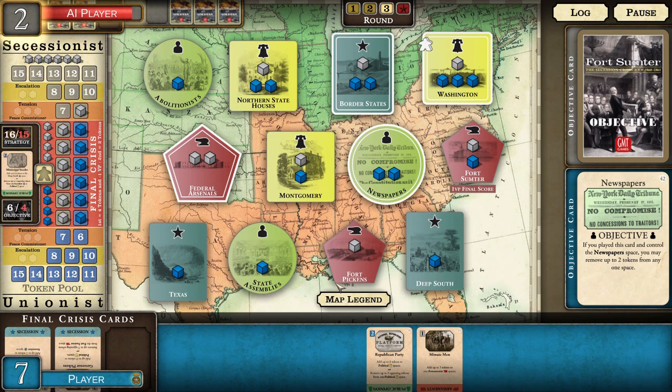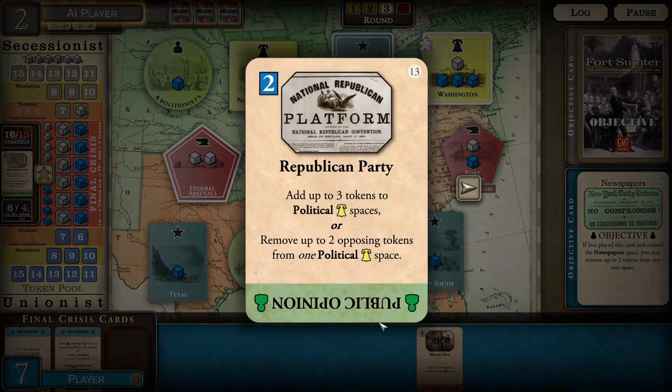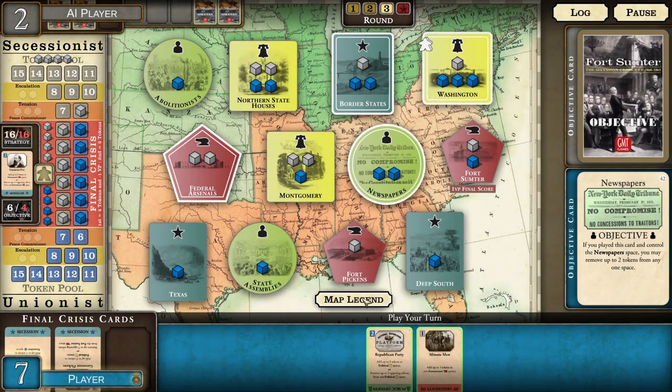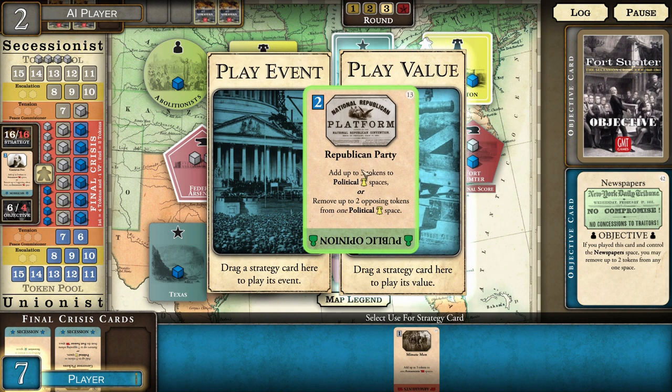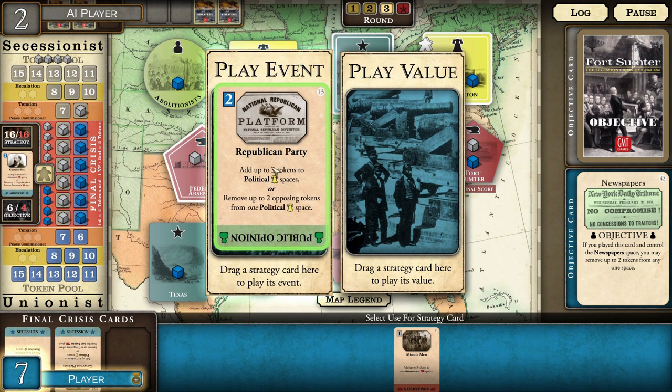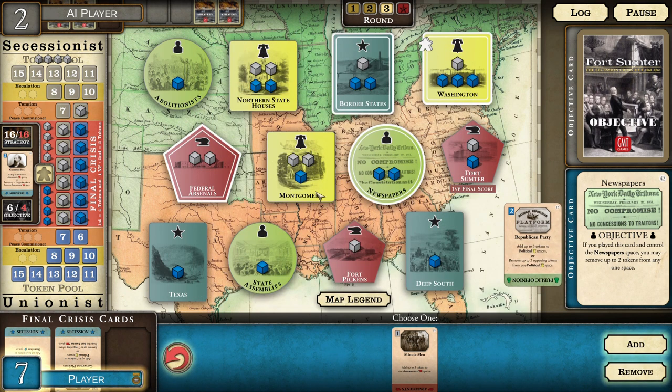Playing into a secession space gives me the Secessionist Sphere under my control. I've got this defensive card here for the political spaces — I can remove cubes if he challenges me, and he does. I don't have the cubes available so I'm going to have to use this for removal so I don't lose a victory point. I'm fairly comfortable — fairly dominant here, but I'm going to be careful.